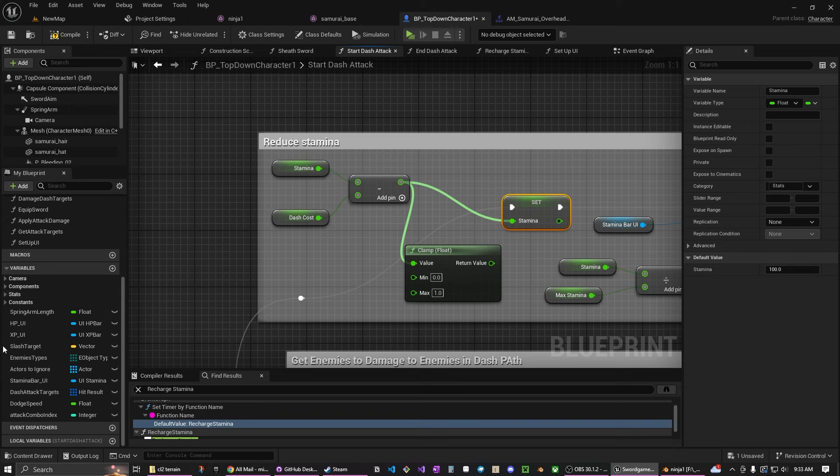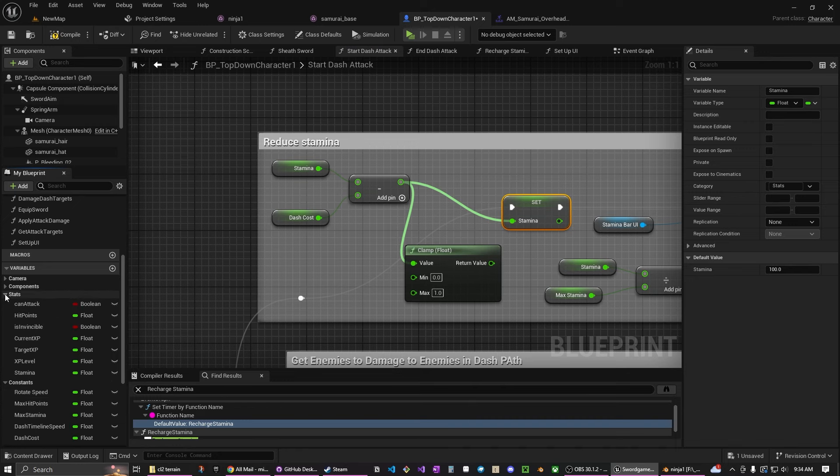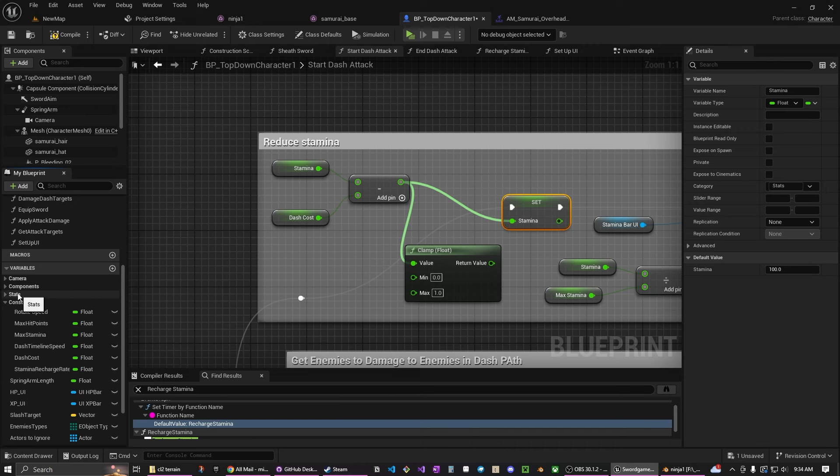I have these variables in kind of different categories — some uncategorized ones right now, but also constants and stats. The stats are kind of the ones that are in gameplay — things we're monitoring like stamina, current XP, that blue bar which fills when you collect little orange things. It's kind of a Vampire Survivors style thing going on in the current video game world — I'm a little mixed on it but it could be a fun mechanic. Then we track can-attack and hit points. Constants are things we set at the beginning of the game that shouldn't really change.